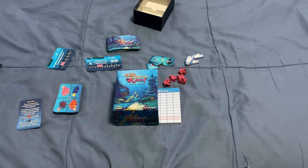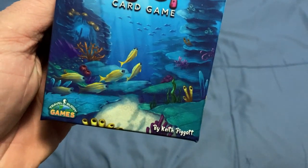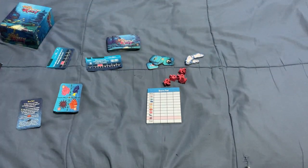Hello everyone, this is A30 back from the How to Play. Today we're going to know how to play this little card game called The Great Barrier Reef card game. It's by Travel Buddy Games and Keith Piggott. It came out in 2019, and I just got this on Amazon — probably the best place to buy it, one of the only places, unless you want to overpay for it on eBay or elsewhere.